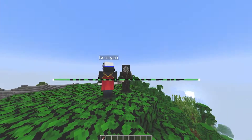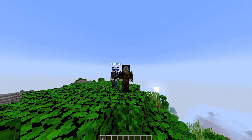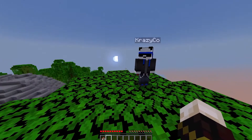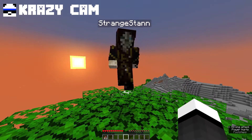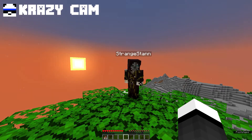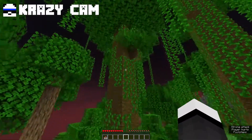So now I'm going to do a quick demonstration, just showing you that PvP is currently turned on. If Krazy punches me, you can see that I do take damage. And as you can see, I can also punch him.